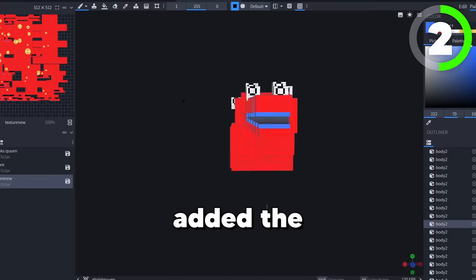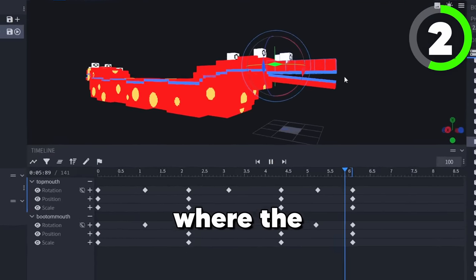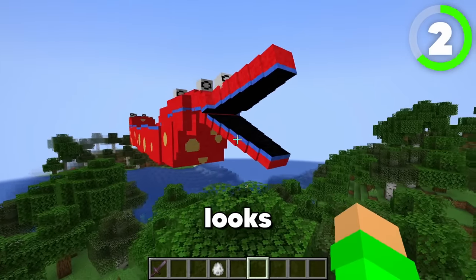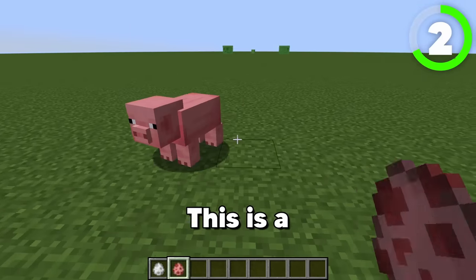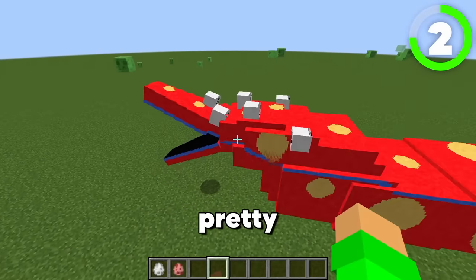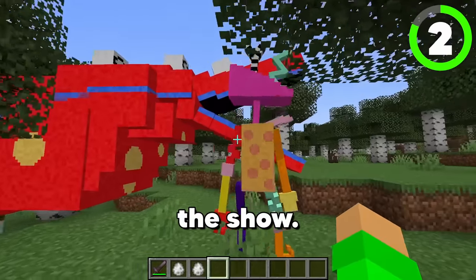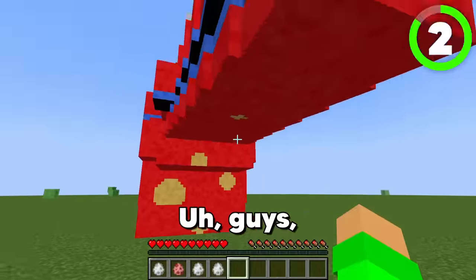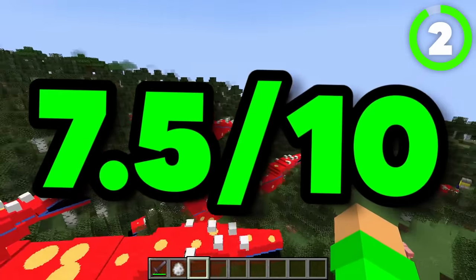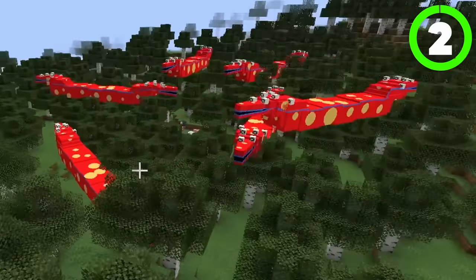Once I had filled in the Gloink Queen's mouth and added the blue line all across the body, it was time to make an idle animation where the Gloink Queen's mouth would slowly move up and down and open and close. This is what the Gloink Queen looks like in Minecraft — they are huge. I think the idle animation turned out pretty well since the Gloink Queen clearly eats things in the show. I think the Gloink Queen's trying to eat me! I'm going to give the Gloink Queen a 7.5 out of 10 because even though it looks true to the show and very cool, I think the movement could be a little bit better.